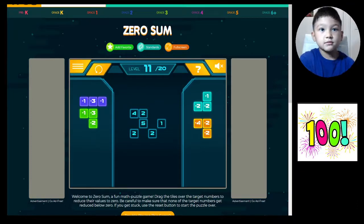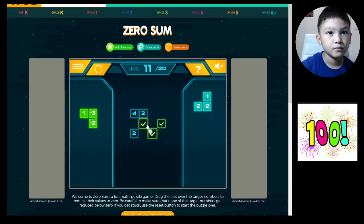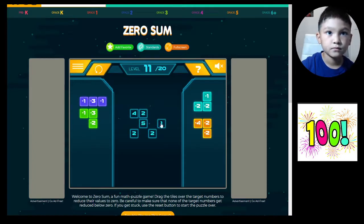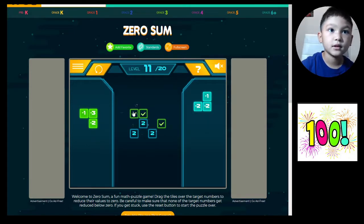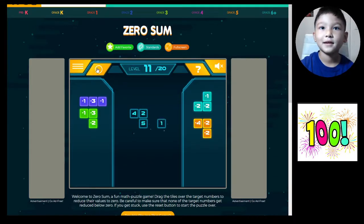Now it's time for level eleven — this one's done. Okay, that one was wrong, maybe it's supposed to be like this. Oh yeah — my bad, I made a mistake, it was a mouse slip.